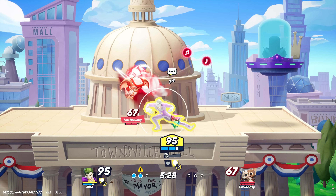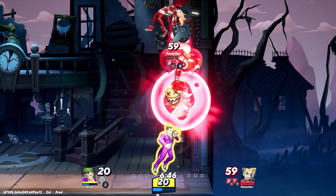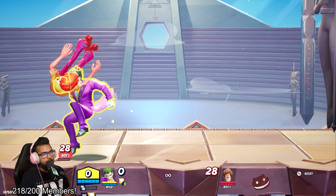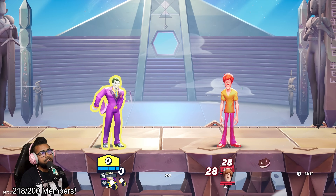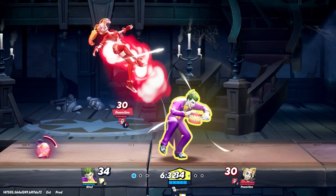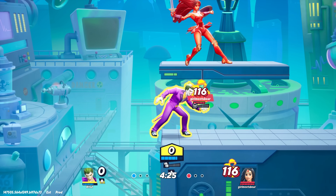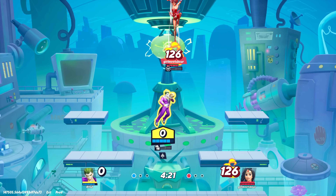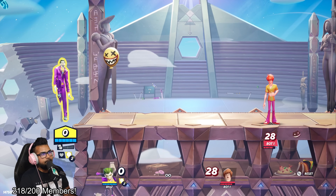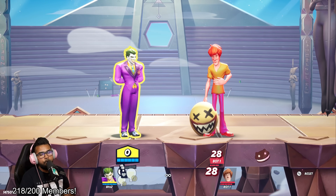Both the up air and up smash work well with his up special. They don't combo exactly into it, but it's a great setup to catch unsuspecting opponents. If they fall back down into it, you can actually kill them at higher percents. The up special is great for harassing enemies above Joker — it has an initial hitbox when he creates the balloon, but once it's up and he's lifting, there's no additional hitbox. When the balloon falls to the ground, Joker can interact with it and use it to hit enemies. You can even spam balloons back to back — if they dodge the first one, they won't dodge the second.